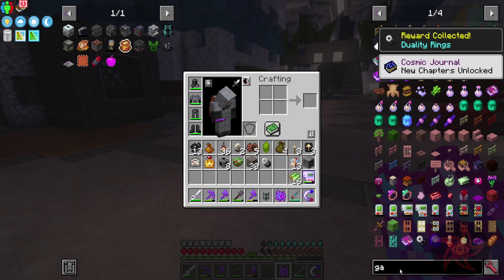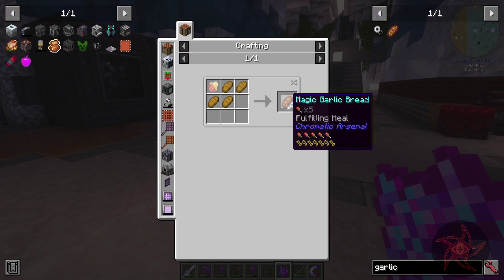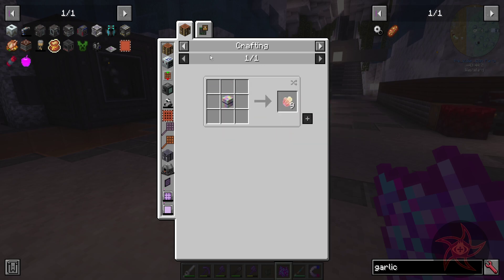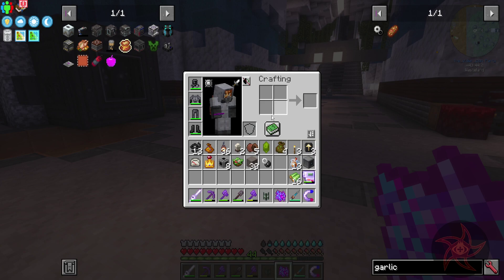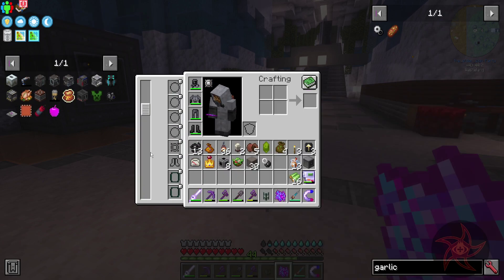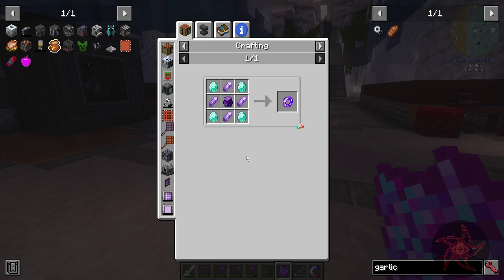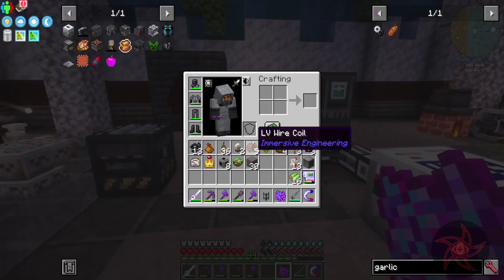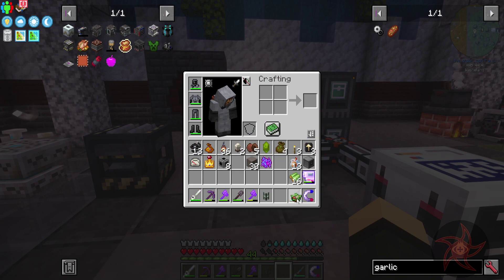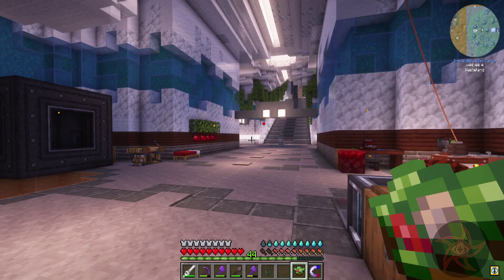I'm curious about magic garlic bread now. Chroma shard plus bread equals magic garlic bread, and chroma shards — I don't know how to get those yet. The duality ring crease spectrum is a projectile, which is not bad. It's a ring, and we've got a lot of ring slots. I didn't realize this cyclic bobble thing had durability — that needs to go in my farm. Let's go ahead and eat the salad. It gives regen for five seconds.